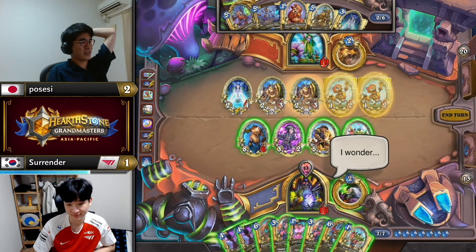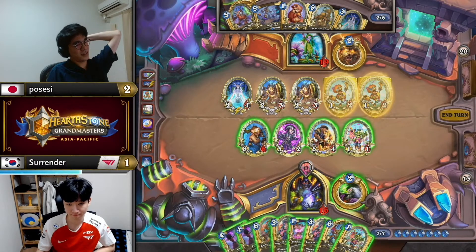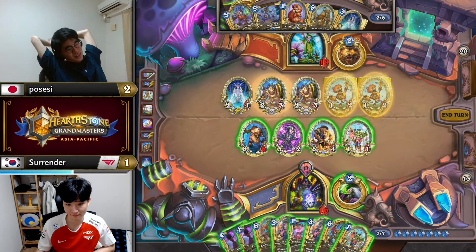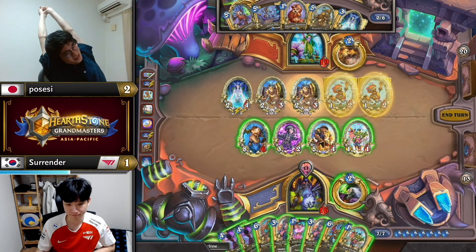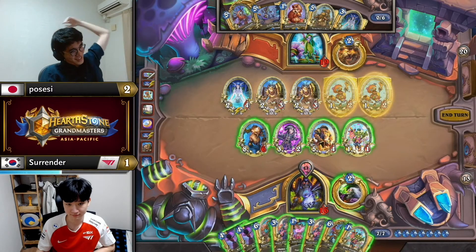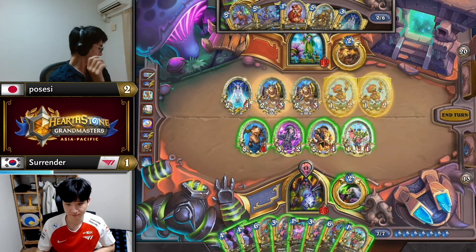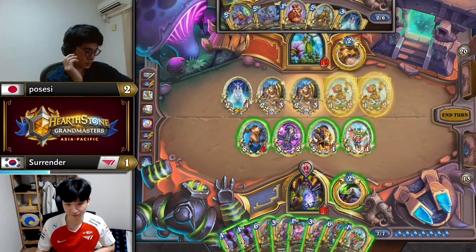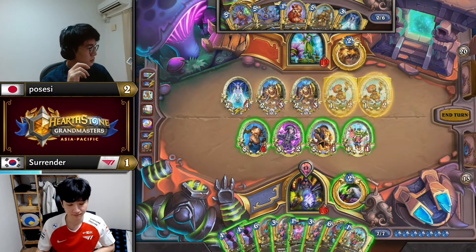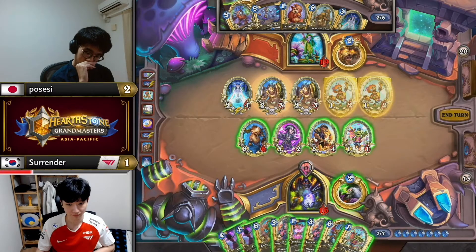This is just not been the day for Possessy. We've been hyping him up, the potential back-to-back victories in both seasons, and he's just having an absolute mare of it today. This is so far off what we expect. But how does Surrender capitalize? He's not out of the woods just yet — obviously Soul Rend is amazing, his Giant is alive at 8/1, and he gets to play Baron Scavenger for one mana. That probably just ends the game even if Possessy draws a heck of a lot of cards.